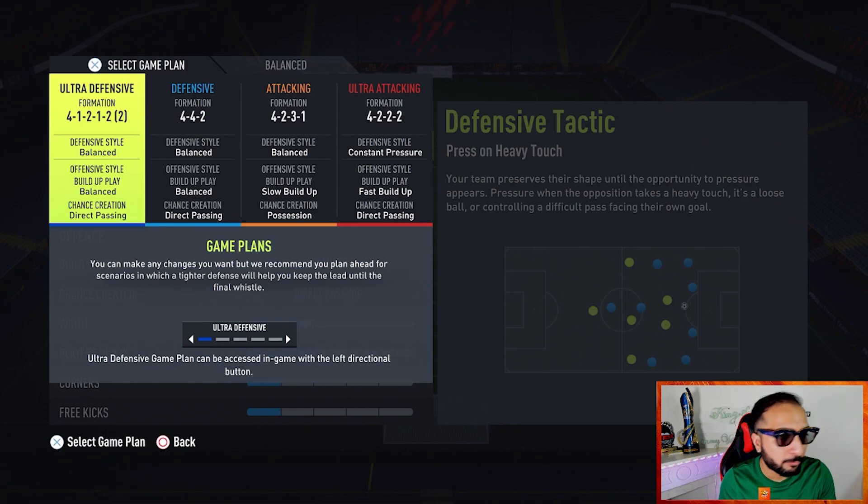These are the four custom tactics I'm currently using: the 4-1-2-1-2 narrow, the 4-4-2 flat, the 4-2-3-1, and the 4-2-2. My main formation is still the 4-4-2 flat. After all these recent patches, I was playing for a month and not feeling myself, so I went back to the good old 4-4-2 flat — and it always pays out.